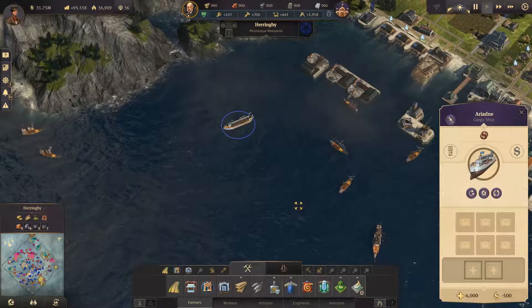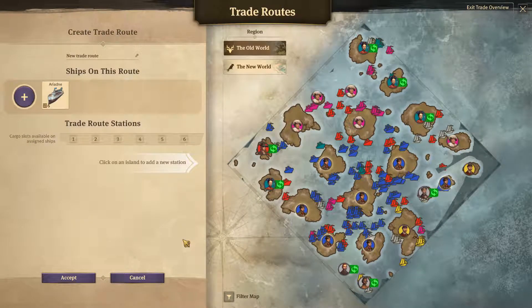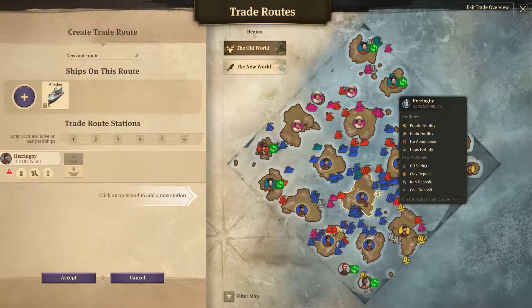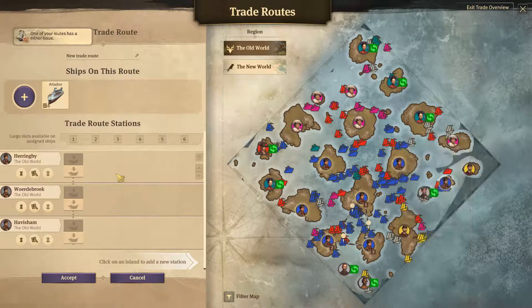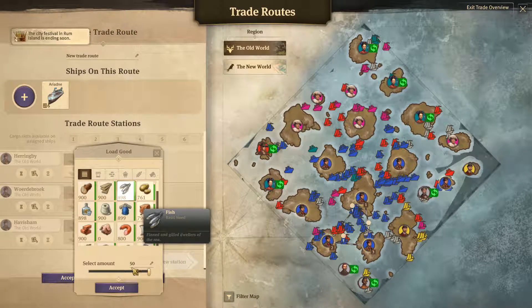First, select the ship that you want to use. Then click here to open the trade route menu. In this screen, we can click on the islands that you want to include in the route. You can select more than two.